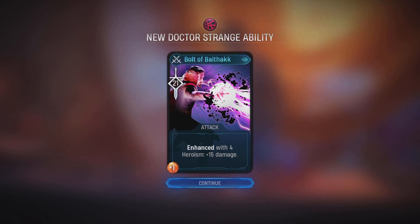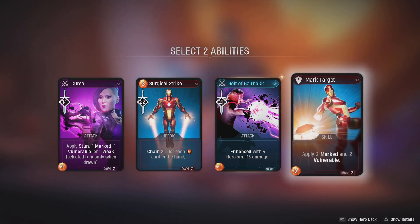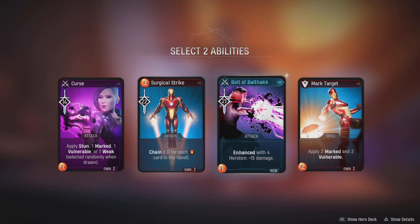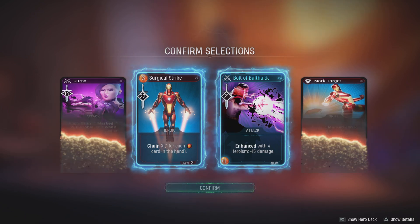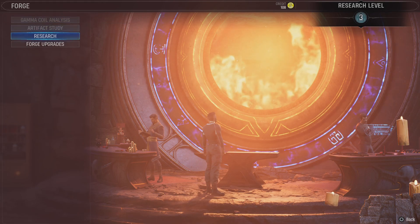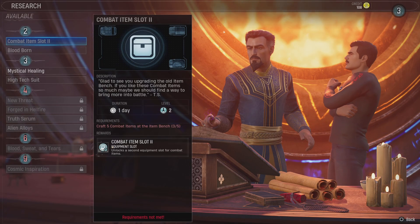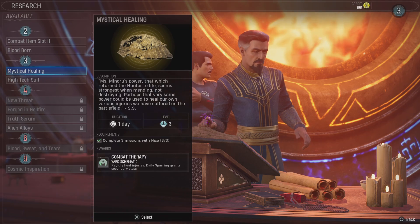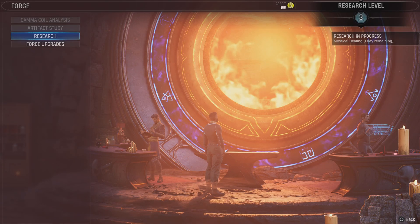In the forge we have something new - enhanced with four heroism, plus 15 damage, Big Tonic. Let's see what we have: there's a new Doctor Strange ability that does 21 damage normally, but with four heroism it increases to 36 damage. I'm going to get Surgical Strike and this bolt. We still don't have enough for this other one unfortunately. Now into research - we're going to do Mystical Healing, which rapidly heals injuries. Daily sparring grants secondary stats.